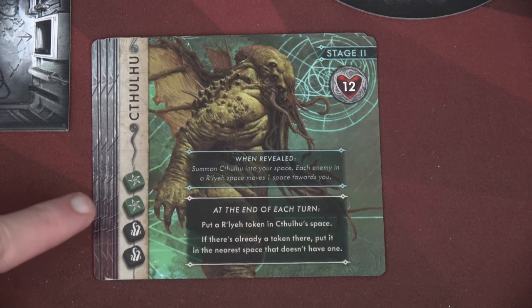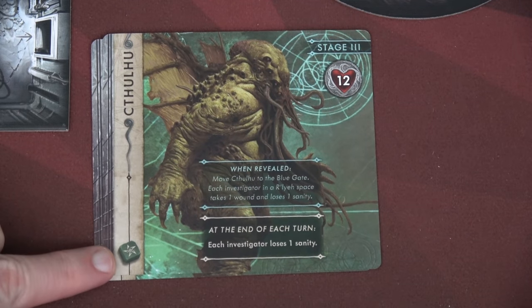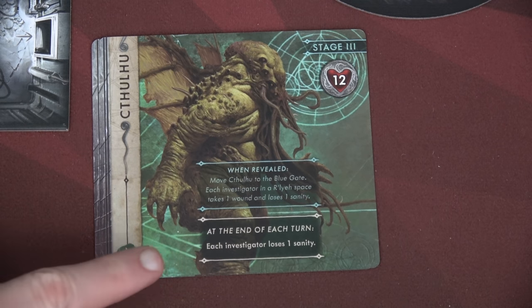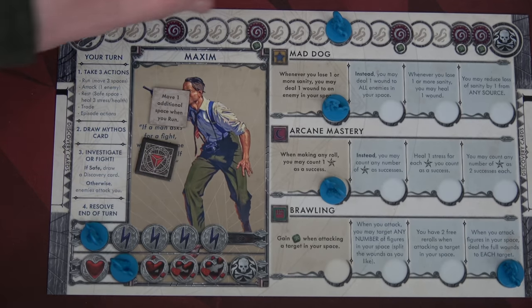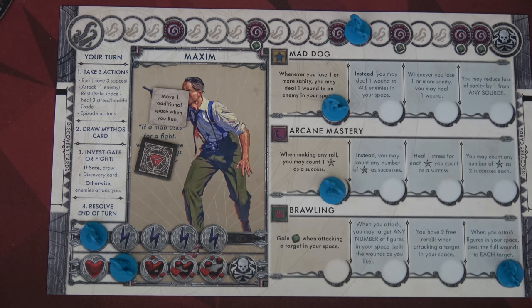We just dealt a total of 12 damage to Cthulhu, so this stage is complete. However, the ability stays active — we just add to it. He'll roll an additional green die when attacking. We need to deal another 12 damage. When revealed, move Cthulhu to the blue gate — meaning he stays right where he is. Each investigator in a Raleigh space takes one wound and loses one sanity. Maxim is in a Raleigh space, so he takes one damage and loses one sanity. Then at the end of the round, each investigator loses one sanity. I'm a little concerned — I didn't realize he was going to show up at the blue gate again. This is the best part about the game — you don't remember the different stages, and I love that.